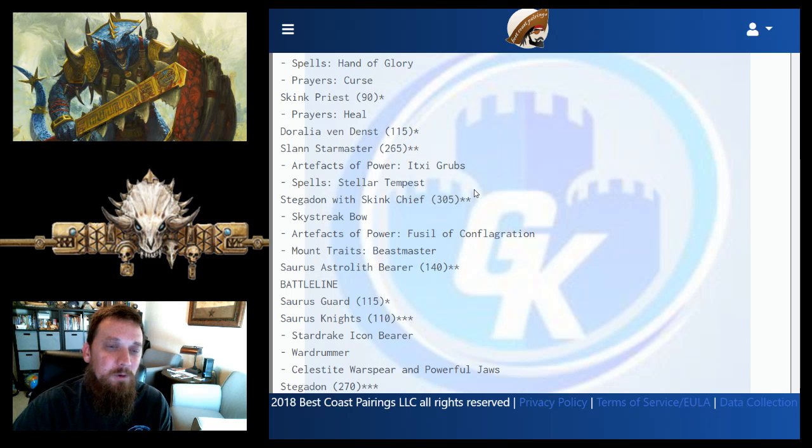The Skink Priest's buff is a three-up roll and gives plus one to save, run, shoot, and charge. You keep things healed up, and you also have a command point ability to give plus one to hit, which is quite useful.